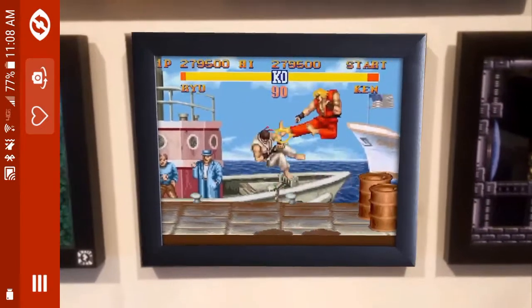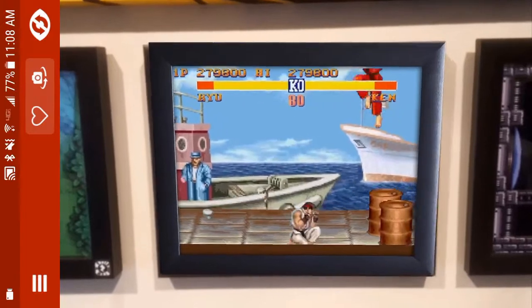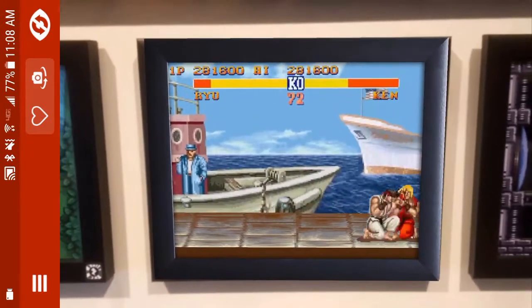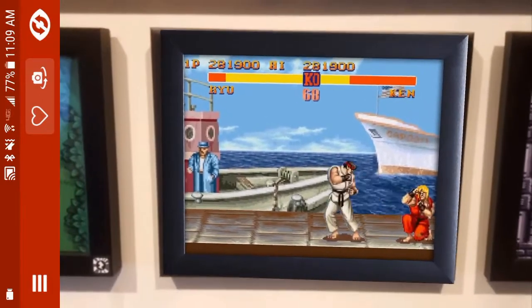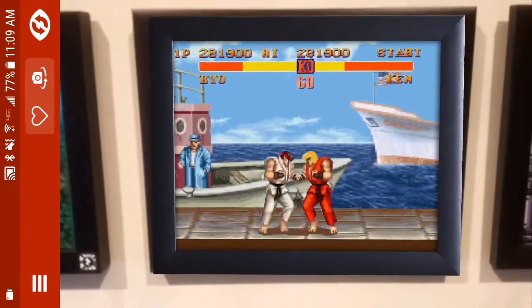This is something you can demo even if you don't have a shadow box. On my Etsy shop, any of the product listings that have an augmented reality badge — the second product photo has a badge that you can scan right there with your phone and it'll superimpose on your screen. You'd need a separate screen for that — your phone would have to look at a computer or a tablet.